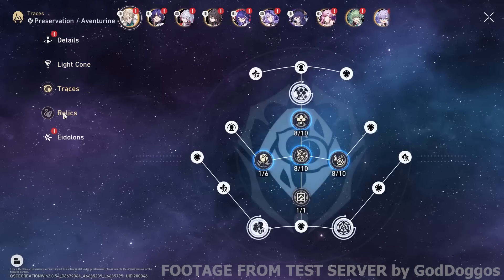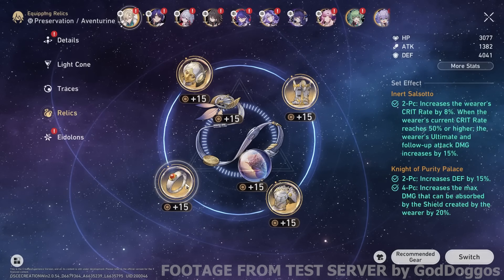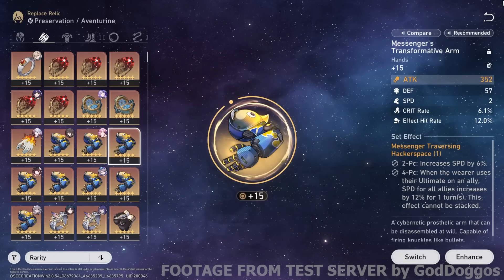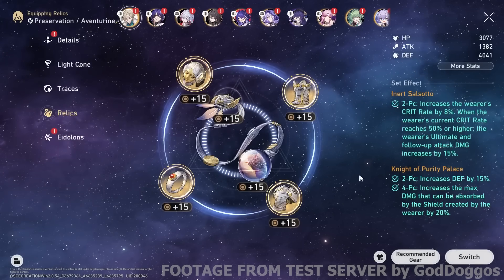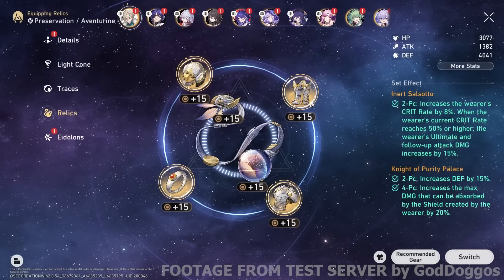Since you already know what his kit does, let's look at what relics I have on. Let's talk about the sets. It's kind of debatable — there are people who say Pioneer's set has higher damage while Messenger's set has higher speed. Both are valid points, but for my personal taste, I prefer more shield and more defense to hit the 4,000 mark.